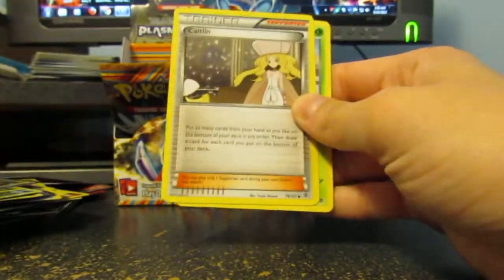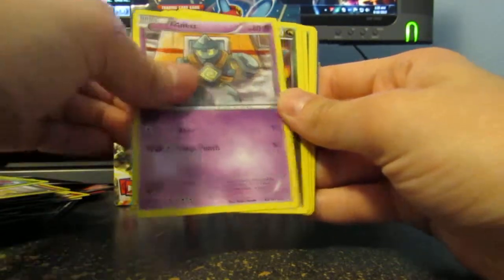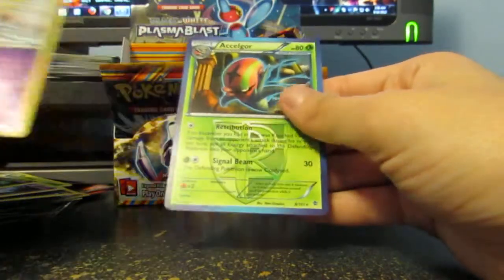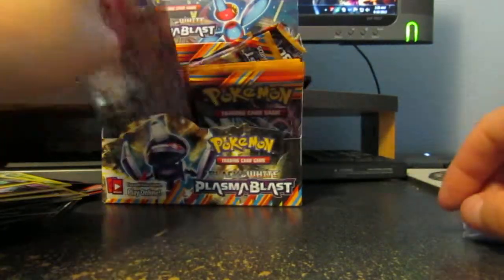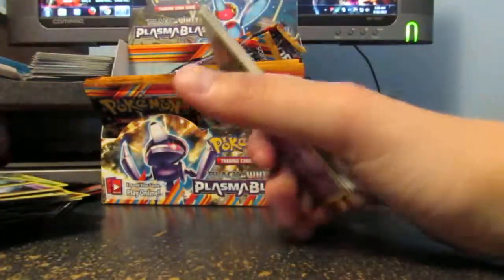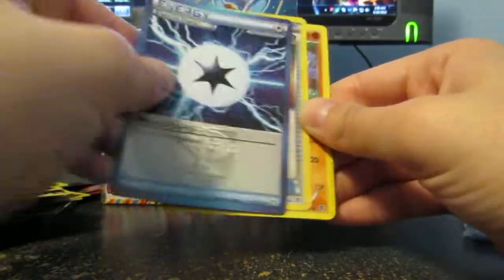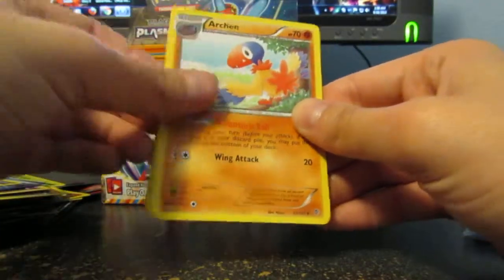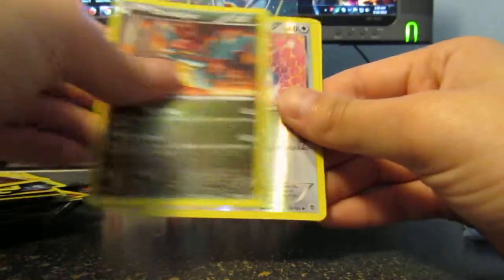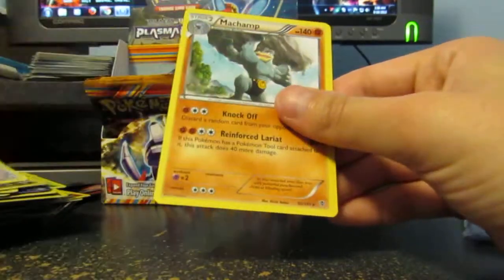So we have Ursaring, Rare Candy, Catelyn, Carablast, Goulette, Drudigan, Muna, Axew, Sigilyph, and Acelgore. Come on, give me a full art. Or a shiny. Or a Genesect EX of some sort. That'd be nice. Energy, Ultra Ball, Archon, Goulette, Axew, Carablast, Tynamo, Drudigan, Porygon 2, and a Machamp.